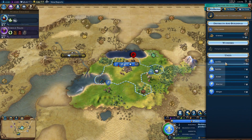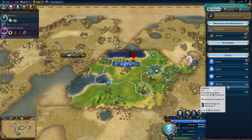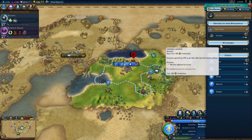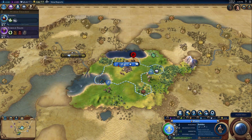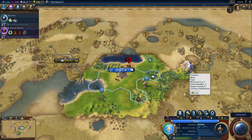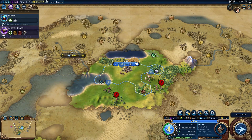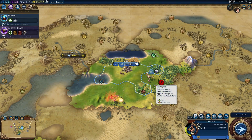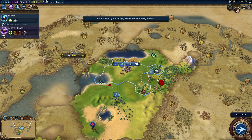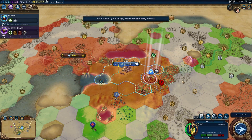I'll build a granary - greeneries are pretty solid. You can see there are little recommendations here which are usually pretty good. There's no reason to build a settler right now. The granary or builder is the correct play. Let's go builder - and then we can shut off those recommendations. Sometimes it'll keep telling you to build more traders or more settlers.